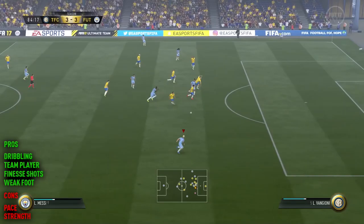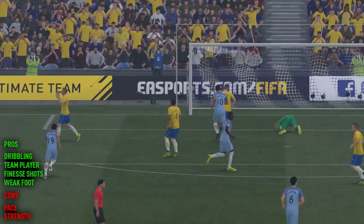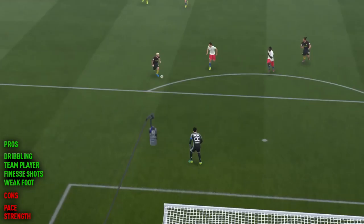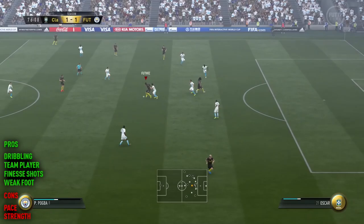Luckily, Messi does possess a lot of positive traits. His dribbling is absolutely fantastic — weaving in and out of players like it's nothing, with the ball just glued to his foot. Even without chemistry boosts he has 95 ball control and 97 dribbling. He's also a great team player on FIFA 17, creating goals as well as scoring them, with his short passing, threaded through balls and crossing being particular highlights.